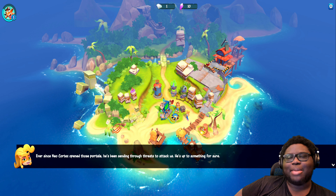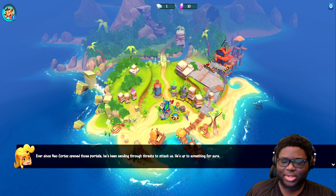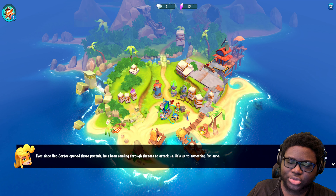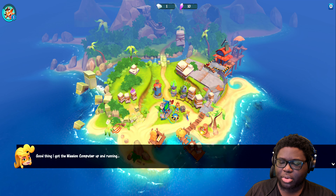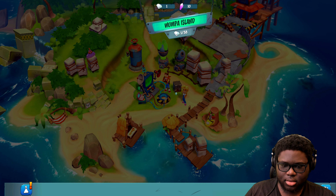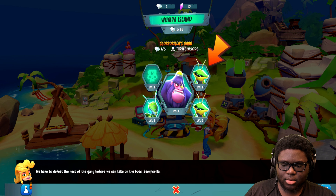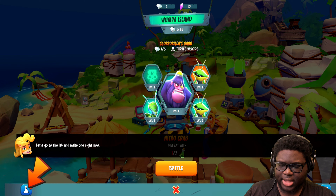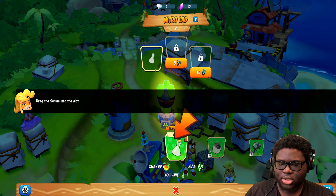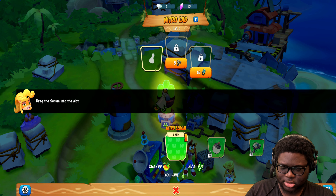Okay, so we've got a world map. So maybe it's not an endless runner — maybe it's like an endless runner with an end. So a runner? They're trying to make it seem like it's a full game, a full experience. It's just a bunch of endless runner sections split into levels, I'm assuming. Ever since Neo Cortex opened those portals he's been sending through threats to attack us. He's up to something for sure. Good thing I got the mission computer up and running. So we tap that — we have to defeat the rest of the game before we can take on the boss, Scorporilla. So they want us to upgrade shit.